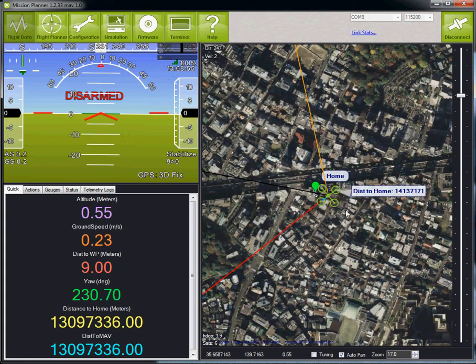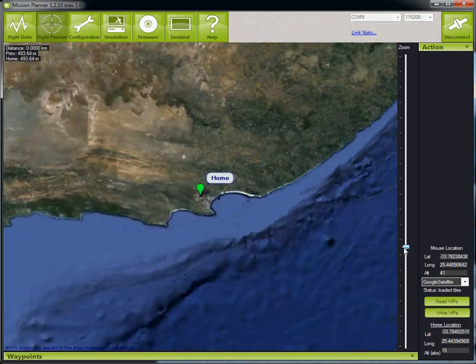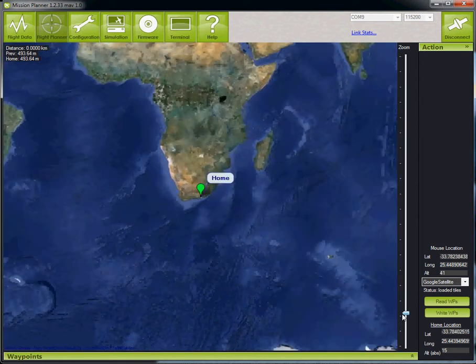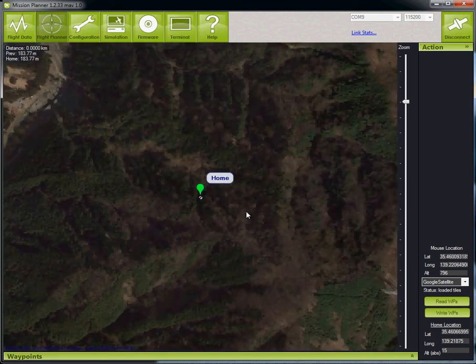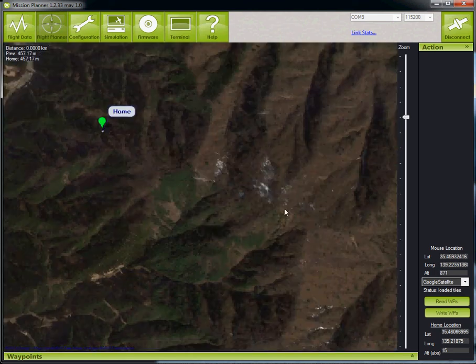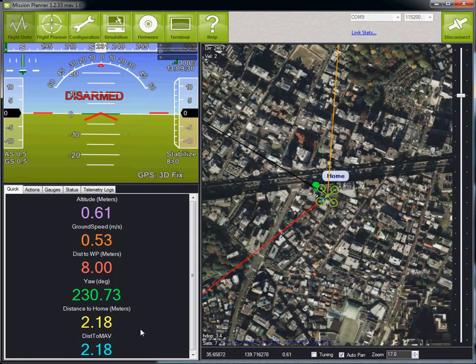The way to fix this is to reset the home position of the Mission Planner. The easy way is to go to the flight planner screen — my home position is currently set to somewhere in South Africa, which is a very long way away. You can drag it and drop it on yourself, or you can click the home location button and it will set it to the ArduCopter's current location. That's what I've just done. Now going back to the flight data screen — down to 2 meters. All is good.